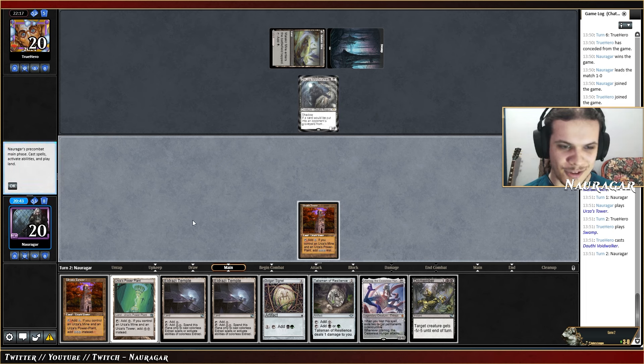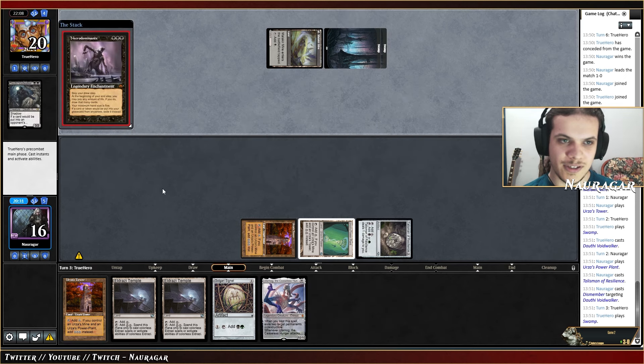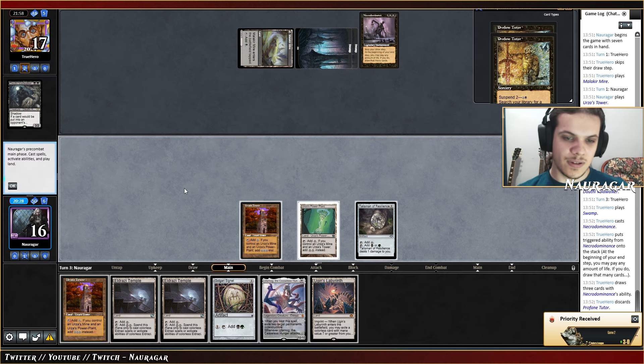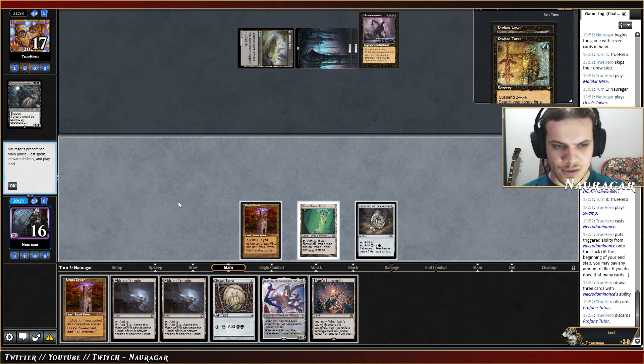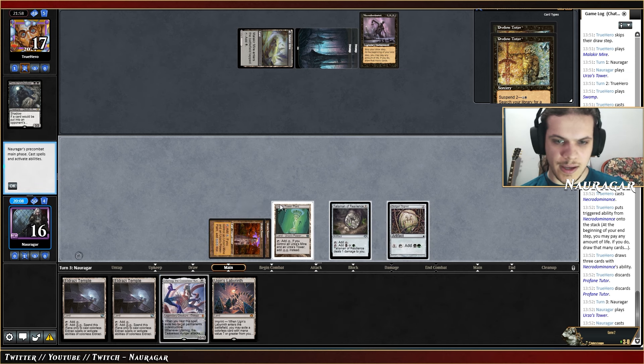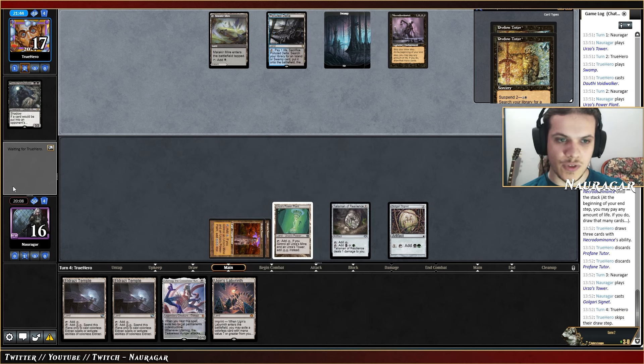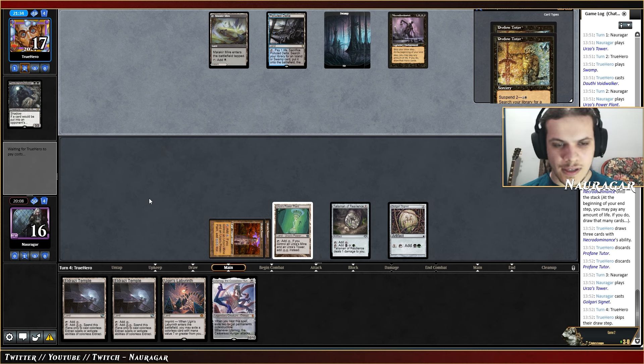They could have Break the Ice — that's fine. Void Walker. Nothing to be worried about. We've got Dismember, we've dodged the scariest threat. Necrodominance — that's game. Double Profane Tutor gone. This Labyrinth is not doing much. I have three mana, four with the Signet, six with Temple, eight with the other Temple. I think I should go for the display and hopefully draw something like Mine. If I draw Mine we kind of win because we already have double Tower.